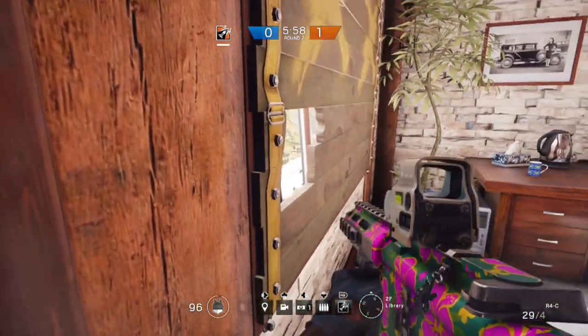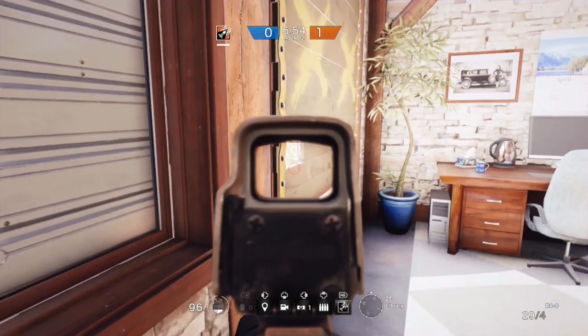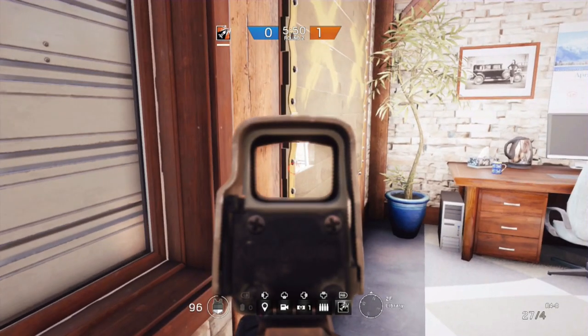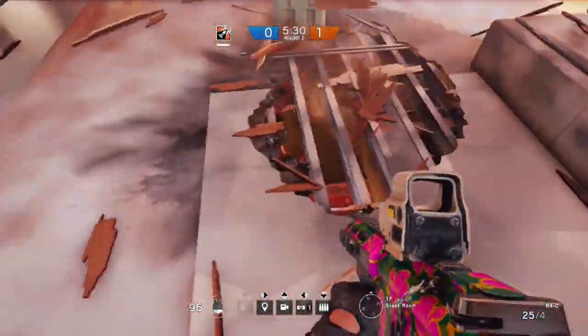If you're trying to defend the library itself, by opening a tiny little portion of this window at the bottom left-hand corner you can get a really good line of sight onto the ladder. This can stop anyone from coming up and automatically cut off the windows as an entry point. The only problem is you can be spotted from the very far side of the map, so try and keep your distance from the window.